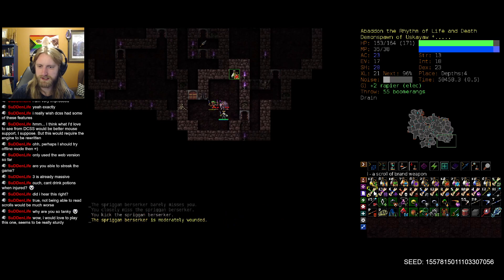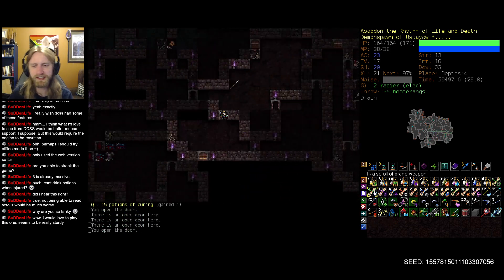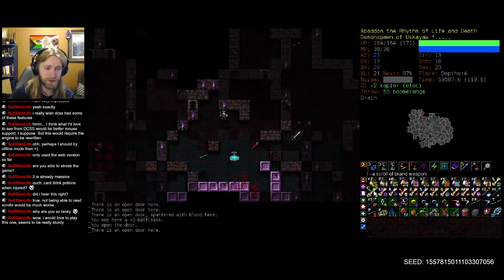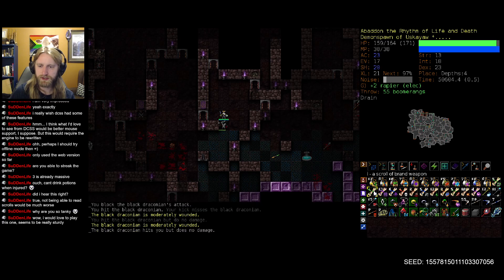And an anti-magic rapier! Our magic is currently our health based on another mutation we have, so we'd lose a decent amount of that with an anti-magic rapier. But this would be a really solid anti-orb-of-fire weapon, so let's try to keep in mind that it's there and we'll probably pick it up on our way to Zot, as long as we actually remember to do so.